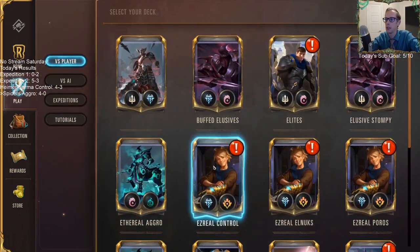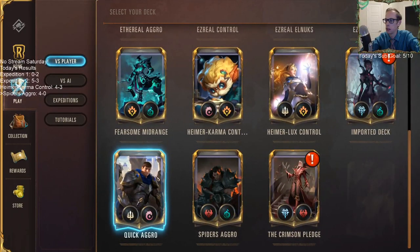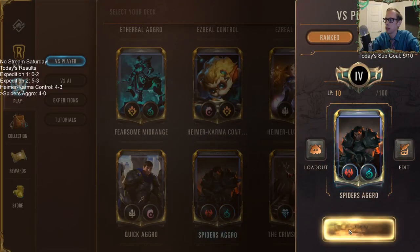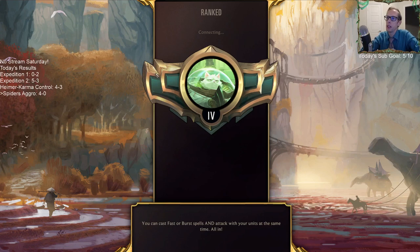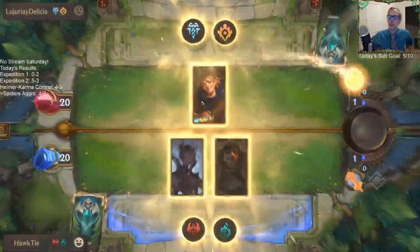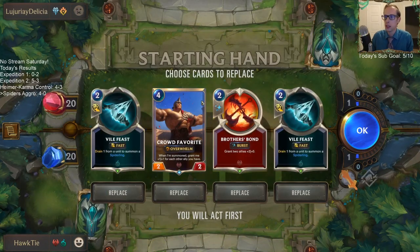There's one region I didn't get to eight. Let's get a new deck — Spiders, there we go. I really wish it said somewhere — like in one of the screens — what your actual rank is. Like iron, bronze, silver, and so on. Because it is — I wish it just said it somewhere. Well, on the screens it does say you're Gold, I guess.